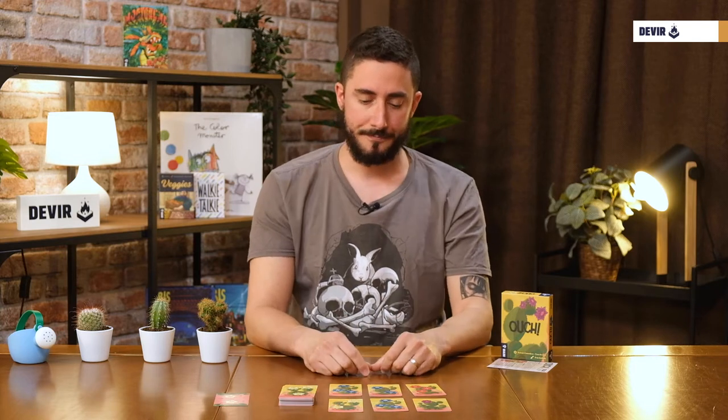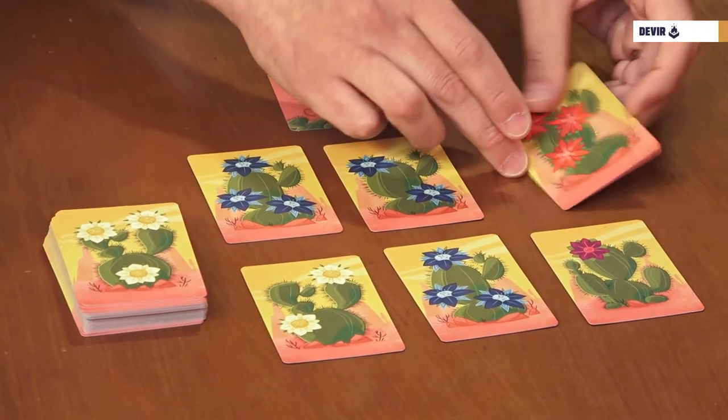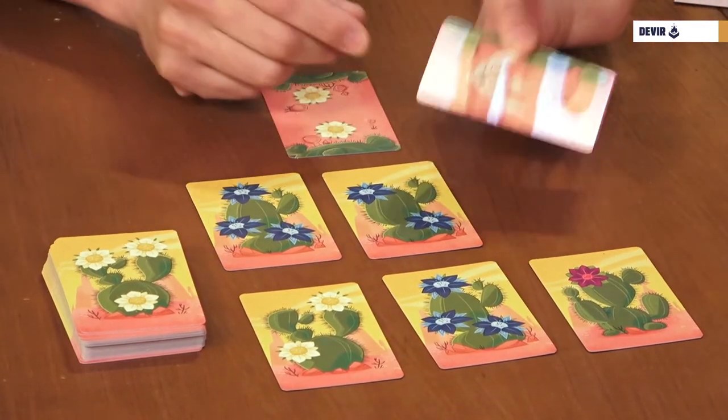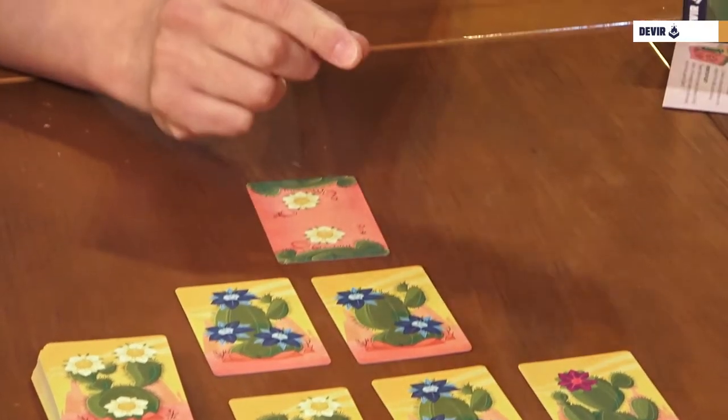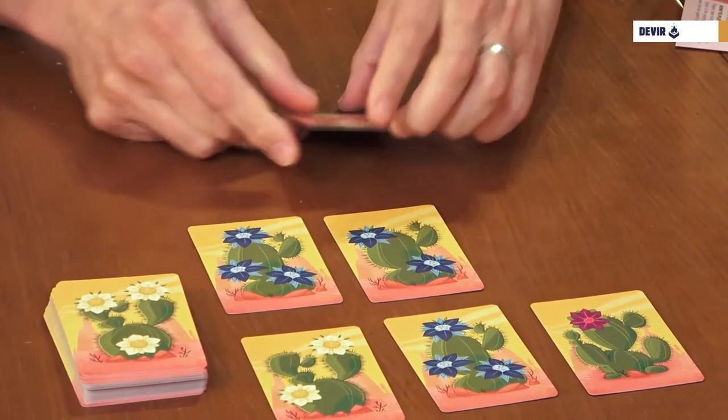There are two or three rules that add some difficulty to the game, but it's not really difficult. First, with the red flowers: if you're pricked while going for red flowers, you have to discard that card and also one you already had in front of you — so two cards. But at the end of the game, the player with the most red flowers will get five extra points.